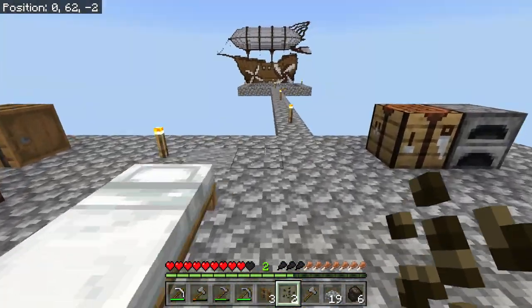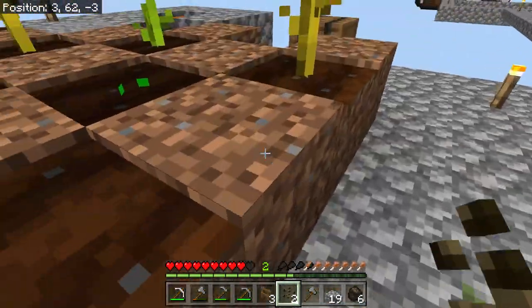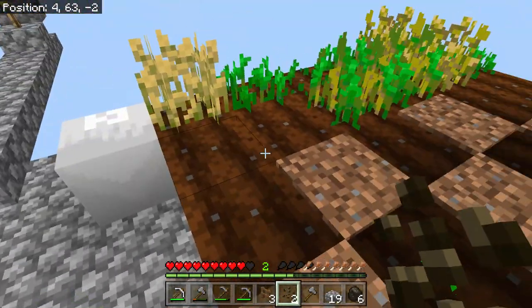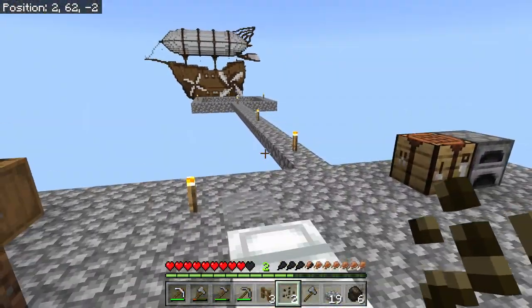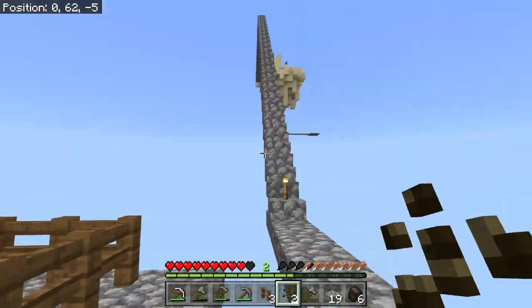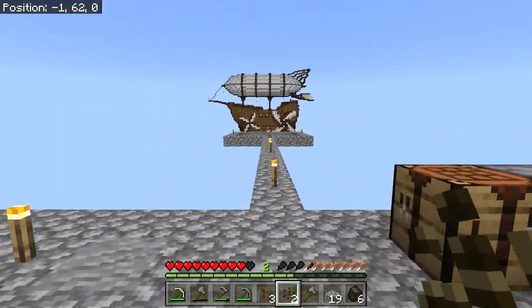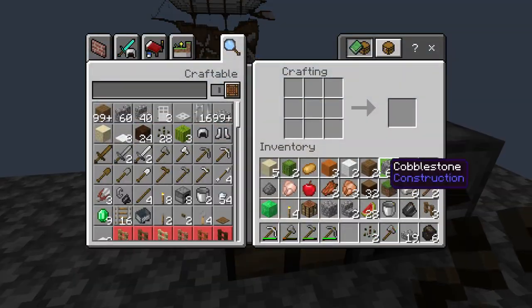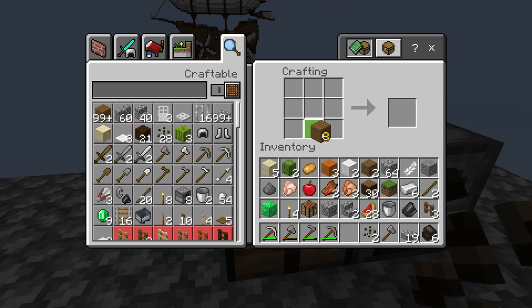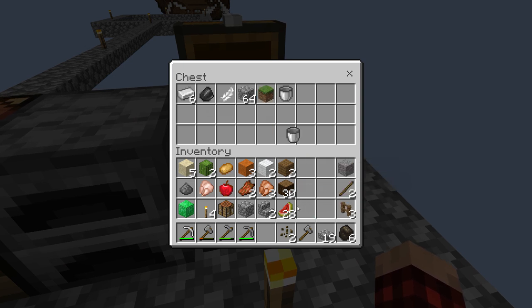So today we've got to get ourselves this little spawning area taken care of. We really don't have that many resources, but we're going to tear down the majority of our stuff here. It's forty-nine, seven by seven out there. I'm not sure exactly how we're going to get any more dirt, but that's our goal. Let's get a chest going — I'll put it down right here and put all of these things in here.